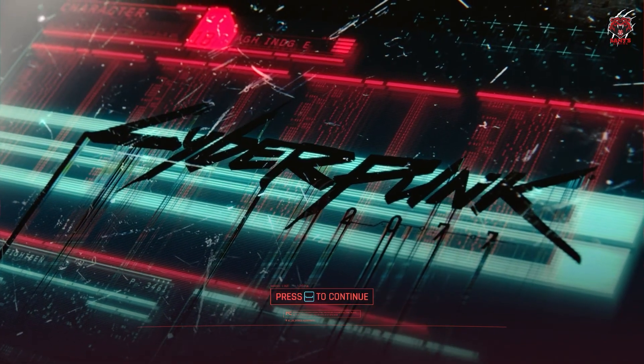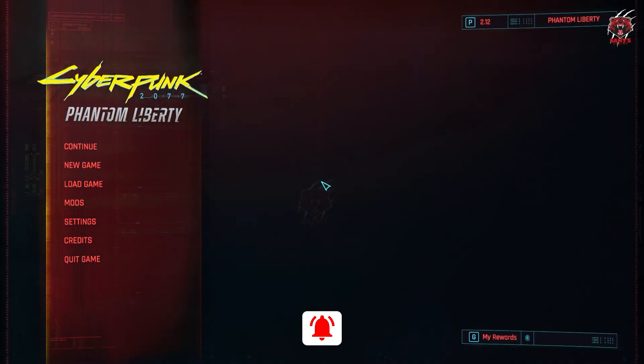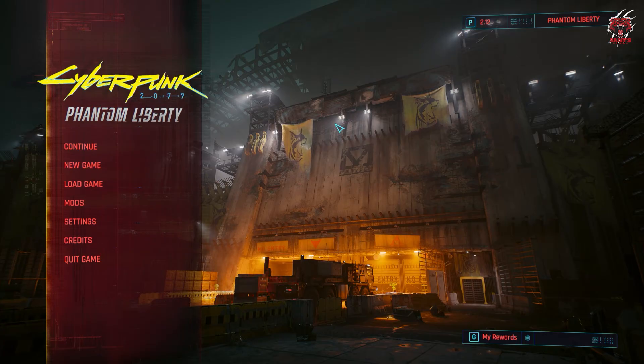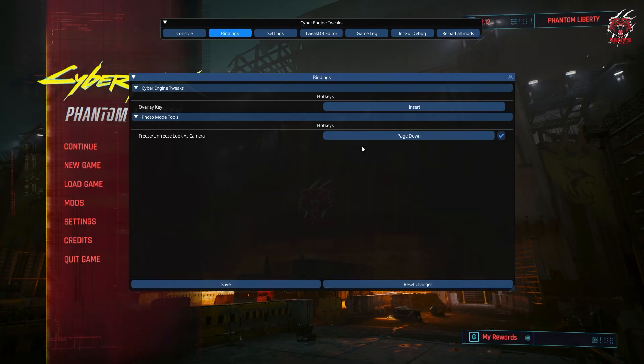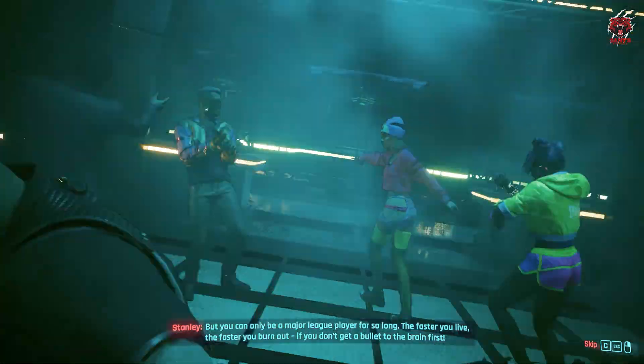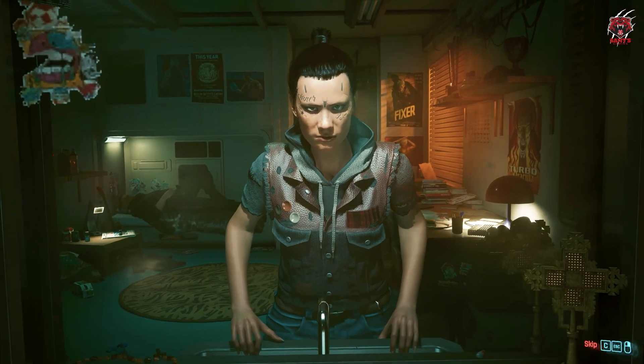The game has opened and it automatically skipped the intro because we installed the mod. Let's open Cyber Engine Tweaks by pressing Insert — all the modding tools are working just fine. If something weren't working correctly, it would create a crash error immediately. But everything is stable. That's how you install all the essential modding tools for Cyberpunk 2077.